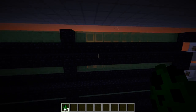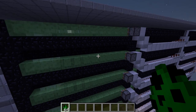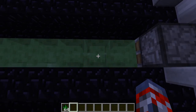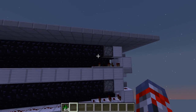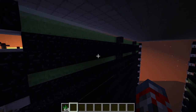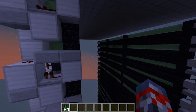Why I find this mob farm using slime blocks to be really beneficial is because it only uses one piston, and instead of having to use all these pistons, you just use slime blocks. And if you have a slime farm, this is a perfect farm for you, because it costs barely any iron, barely any redstone, barely any stone, and barely any wood.